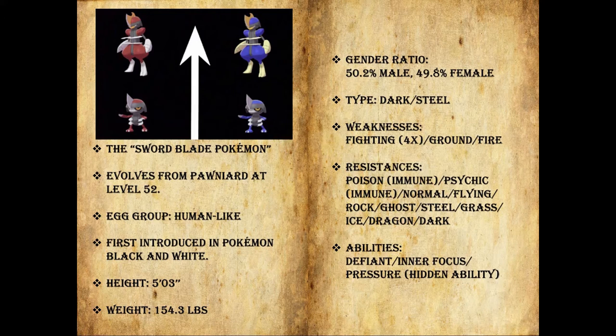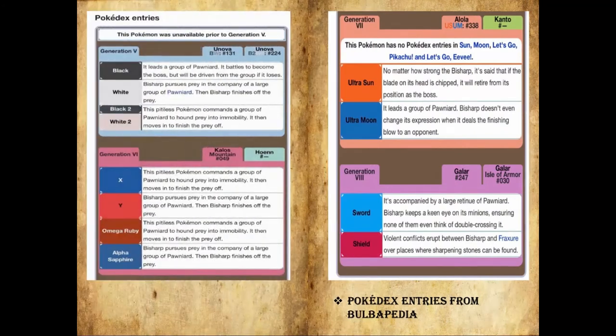It has 3 abilities: Defiant, Inner Focus, and its hidden ability Pressure. In Black, it's said that it leads a group of Pawniard and battles to become the boss, but will be driven from the group if it loses. In White, it's stated that it pursues prey in the company of a large group of Pawniard, and then Bisharp finishes off the prey.